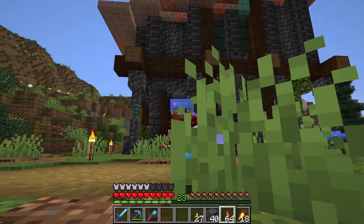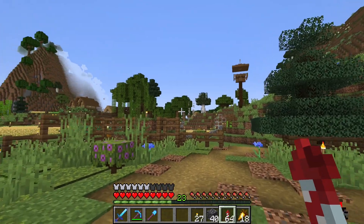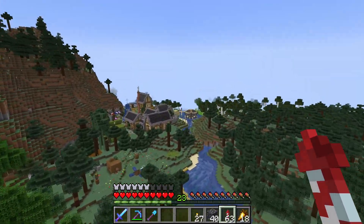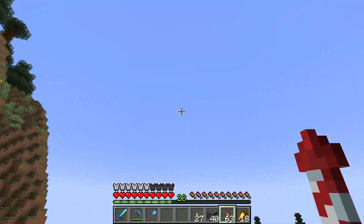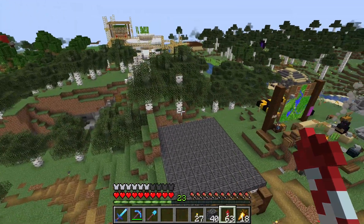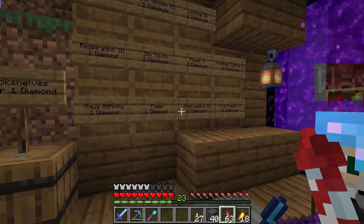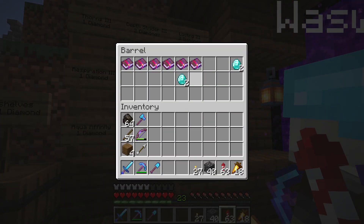Now that we finally have our wings and some rockets that I was able to craft, it's time for our very first flight. This feels good. Let's head over to the shopping town real quick so I can show you how it looks from above. There we are — pretty small at the moment, but beautiful if you ask me. Let me actually buy an unbreaking book while we are here for our wings. Oh look, Waswolf is also here buying books. Hey, that was mine! Haha.